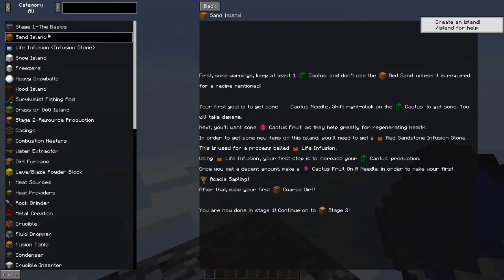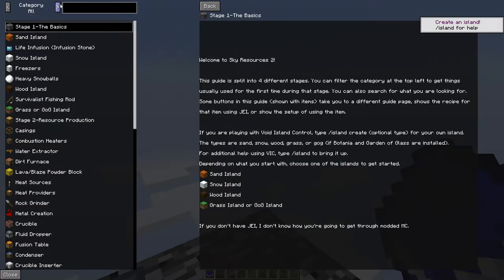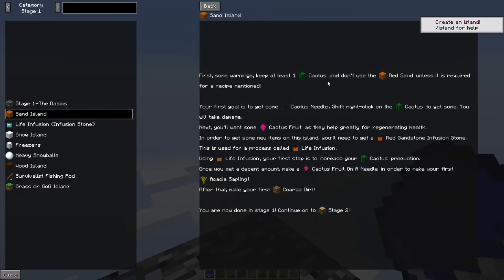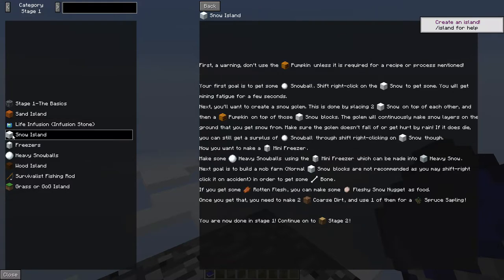So we are in stage one. I'll choose category one here and we have the choice between four types of islands. We can create a sand island where we start off with some red sand and cactus, or we have the snow island where we start off with a pumpkin and snow of course.